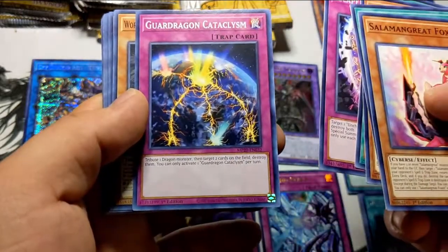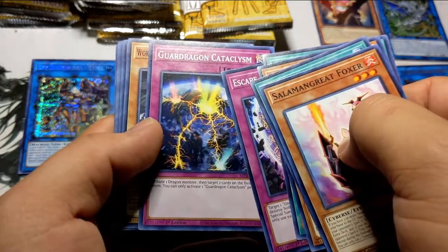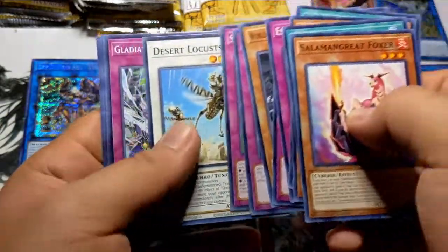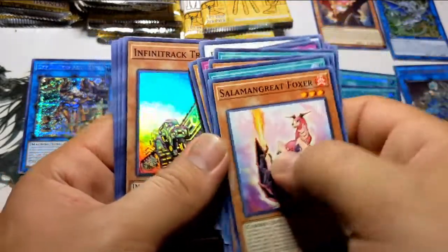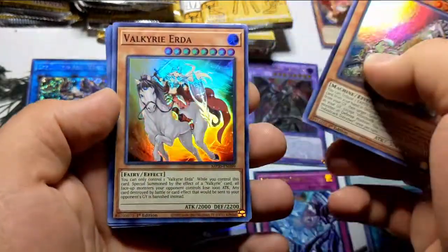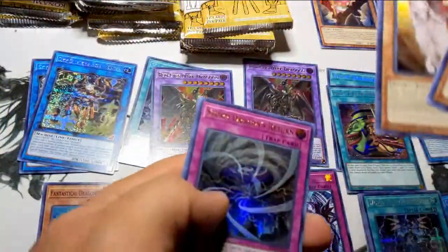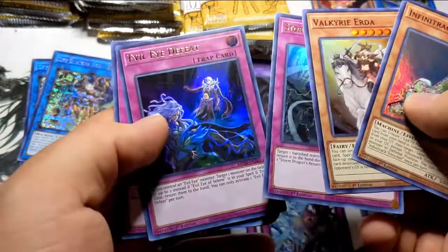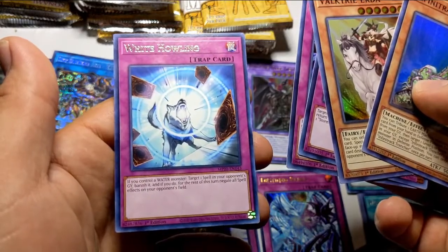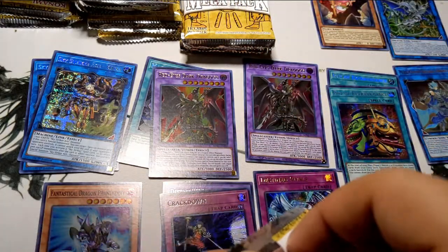Not a bad card if you run a lot of dragons — I ran this in my Dragon Maids. Fun card, you didn't need it though. Now we start with the specials. Infinitrack Trencher, Valkyrie Erdna, another Kaina — put that with the first one. Storm Dragon's Return, Evil Eye Defeat, and a White Howling — not bad for some waters, but a little situational. I wanted to take it into a Frog deck for laughs, you know, for the memes.